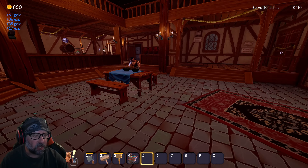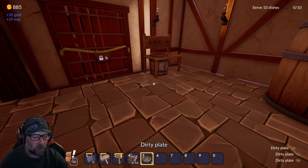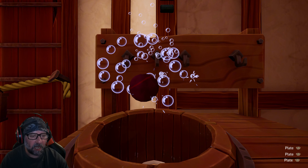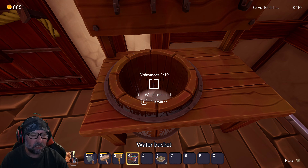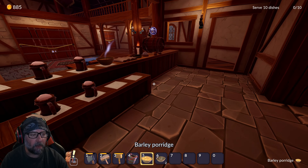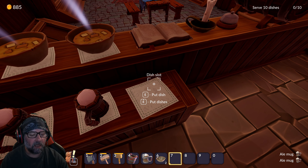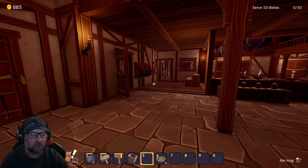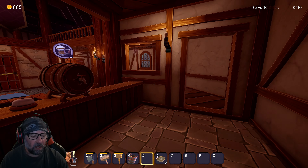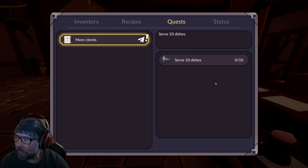Gotta clean all this dirty dish stuff. Made some money — goldage coins, yeah baby! Let's wash this stuff up, clean it up. Look at me go — I'm like a super duper dude! Now it's too bad there's no place to automatically put dishes — like a dish rack would be cool. Now what? Serve ten dishes — didn't I just serve like ten dishes? Oh mama mia. Quest: serve ten dishes.